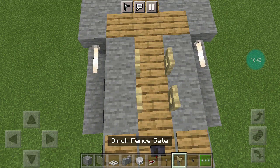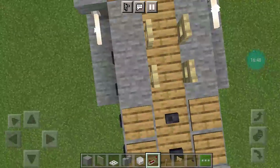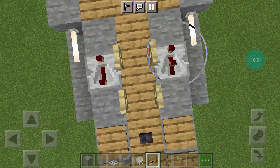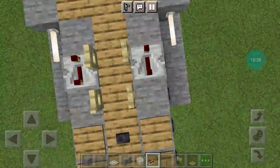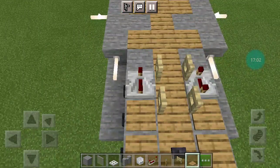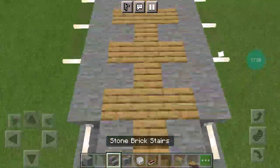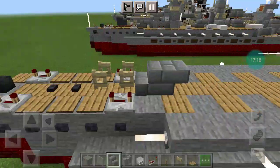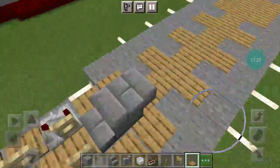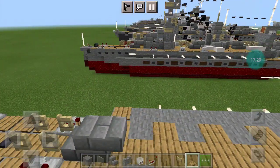Two backwards-facing birch fence gates, with a redstone repeater on either side of the second one and a pressure plate on either side. Lead to the sheet — on the other side for the exposed hull, you want to fill in on the deck.